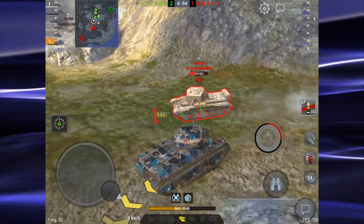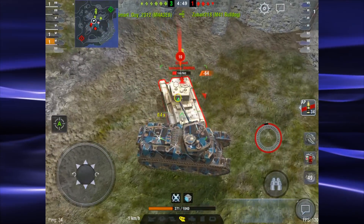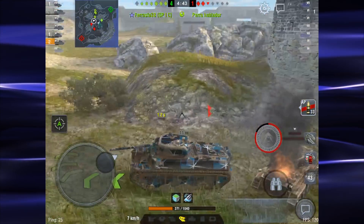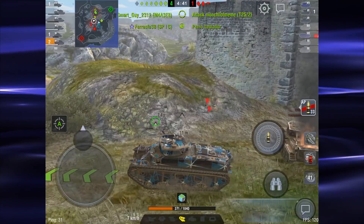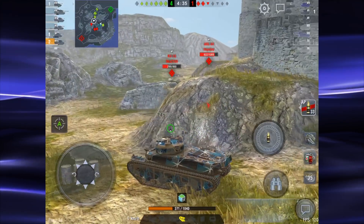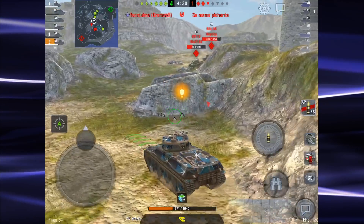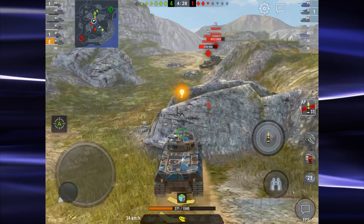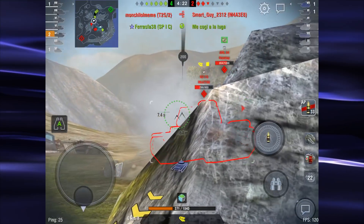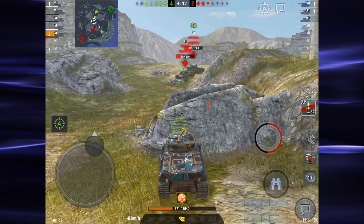You can see here it's not really the greatest idea to just trade shots, but we do manage to finish off the Cromwell one-on-one there. Part of the reason I wanted to illustrate this game first is for this upcoming exchange — just how I set up here to side scrape off of this rock instead of pulling out straight from the front and having all of those weak spots exposed. You can see we get a bounce there from the KV-1S.